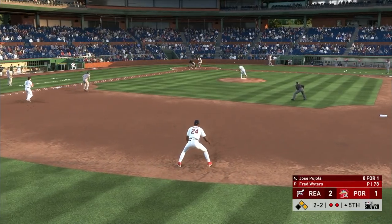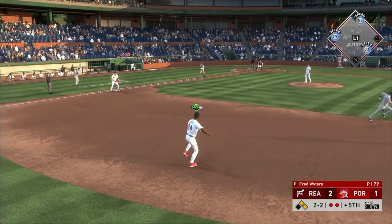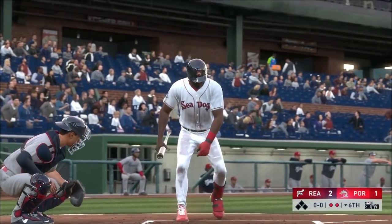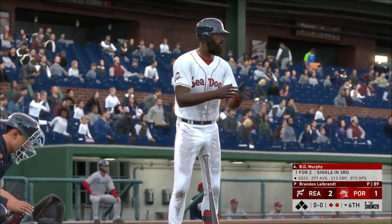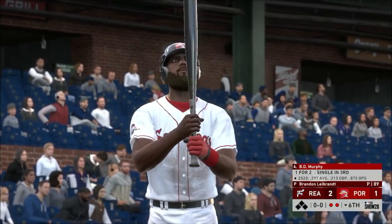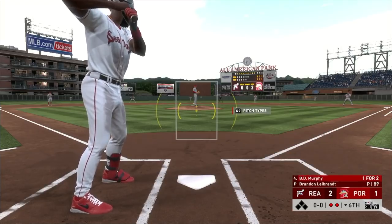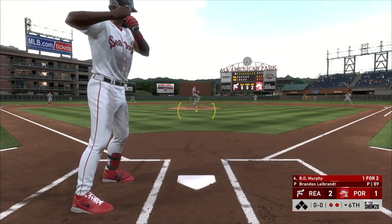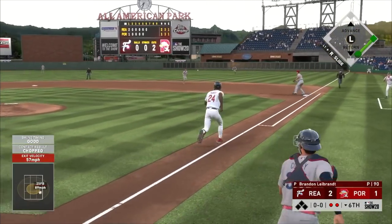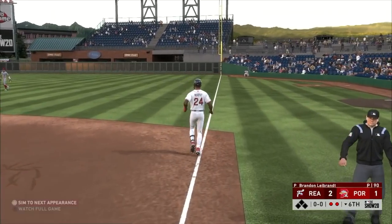Looking to keep this one-run game - pitch sent on the ground, got him at second. Let's get out of here boys! Bottom of the sixth, we are one for two. That last at-bat I'm not sure if I should have swung at that ball, but I guess that's the benefit of using the PCI - I was able to get a hit.